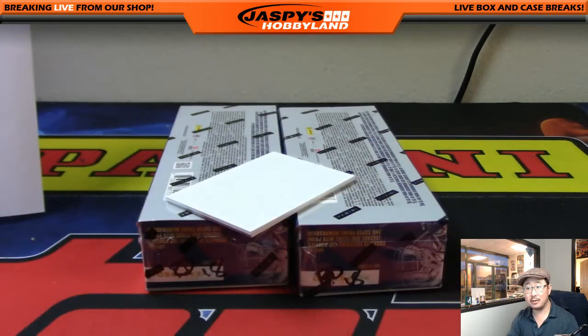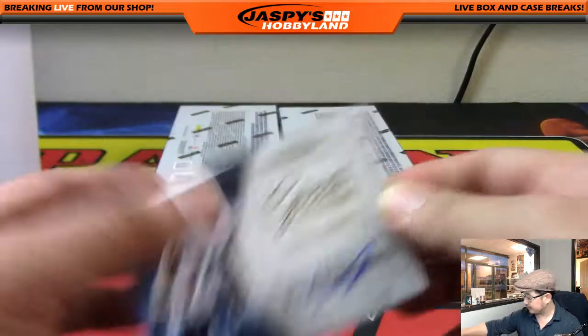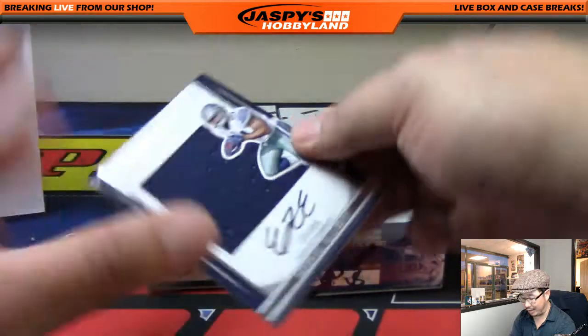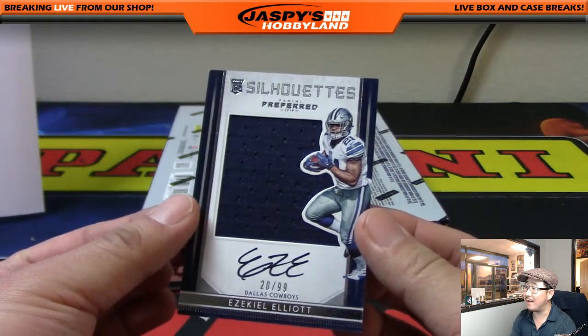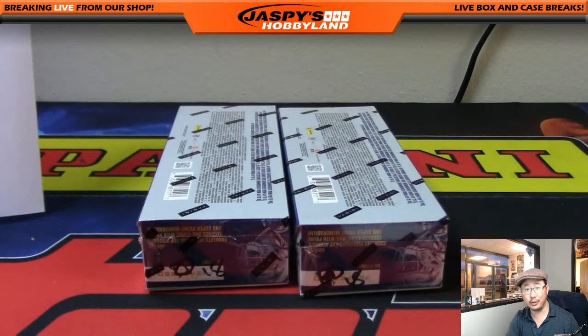AFC South, Nick Tywalk. Nice. And we've got — I know this guy — that's Ezekiel Elliott, 20 out of 99, silhouette autograph. Zeke! NFC East, Lee Fulton with that one.